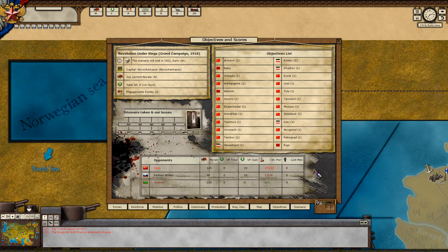Now we have the objectives and scores. This gives you a general indication of their strength — the Reds are 253 strength. So if you're 100 and they're 253, you can kind of work out they've got almost three times the amount of force you do. They also have higher morale. The Eastern Whites have 90, the Goodlings have 100. They're gaining 33 VPs per turn. When you win battles and take prisoners, they will be shown here — there are options for prisoners later on in the game.